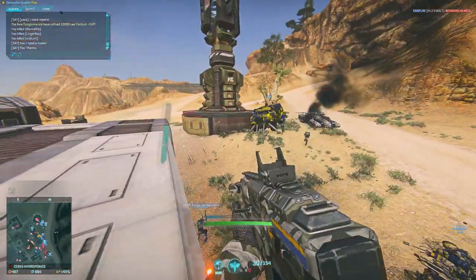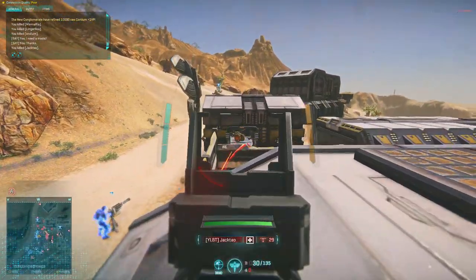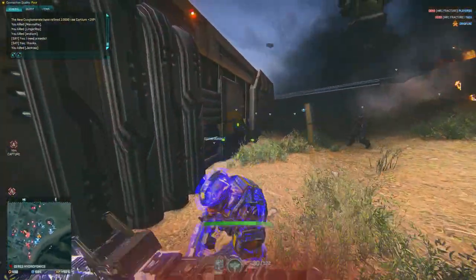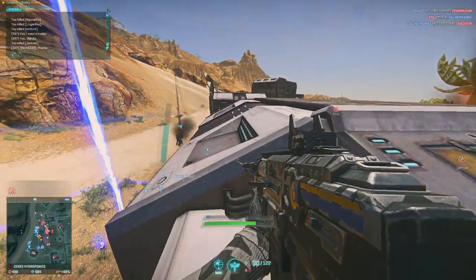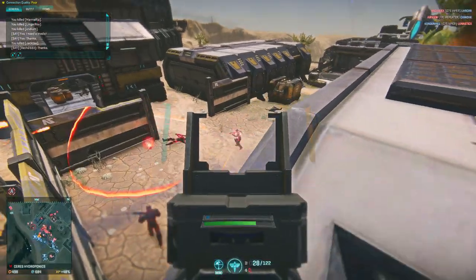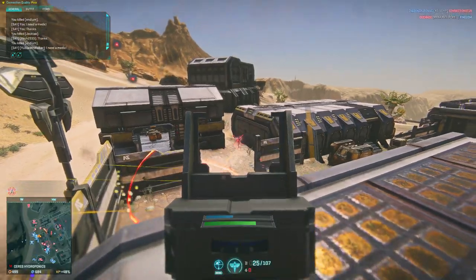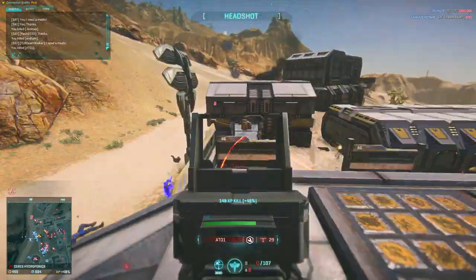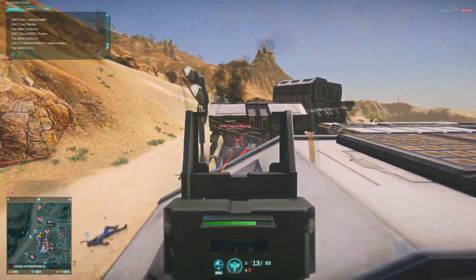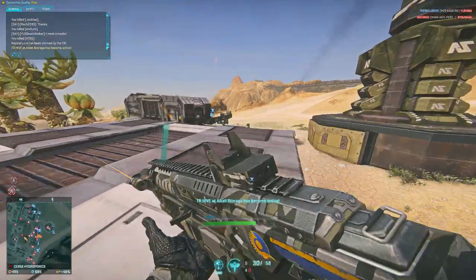The AF-19 Mercenary — dare you bring me a more appreciated weapon currently in use on Auraxis, I double dare you. The AF-19 Mercenary is the standard issue carbine available to NC light assaults and engineers, and NC light assaults and engineers have it very lucky because this is one hell of a weapon. Its hard-hitting damage profile in combination with its controllable recoil pattern makes it a weapon that can reach out and embrace the TR and VS with the values of freedom even at medium ranges.